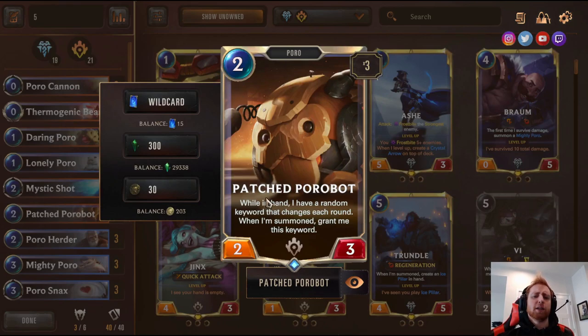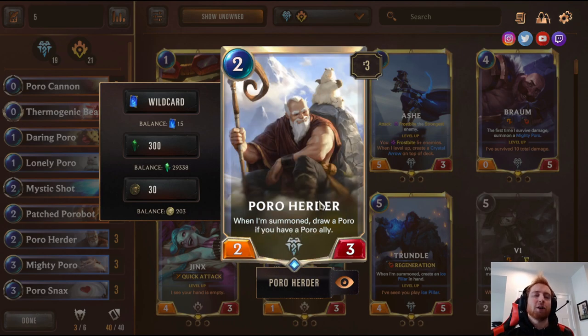Three Patched Porobot — two-mana two-three; while in hand, has a random keyword that changes each round, but when you summon it, it keeps that keyword permanently. Elusive is great with it, but there's also Challenger, Fury, Quick Attack, and all kinds of cool options. Three Poro Hunter — when someone draws a Poro and you have a Poro ally, you get another Poro in hand. Three Mighty Poro — three-cost with Overwhelm; gets pretty big with Porosnax, dealing Trample chip damage through enemy defenses.